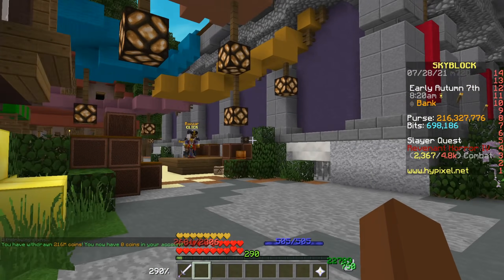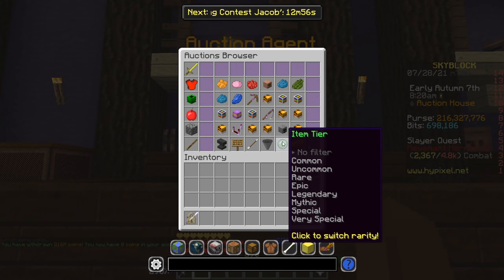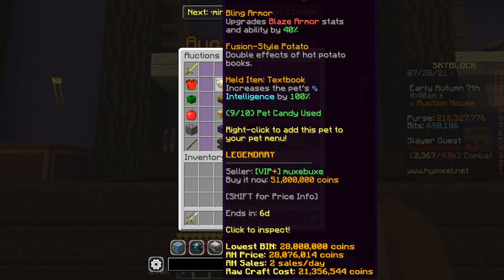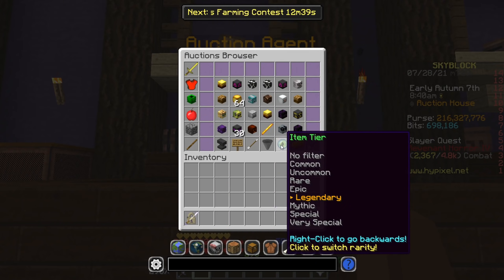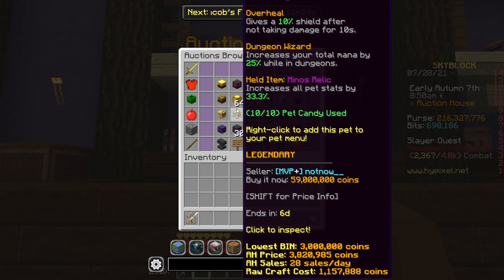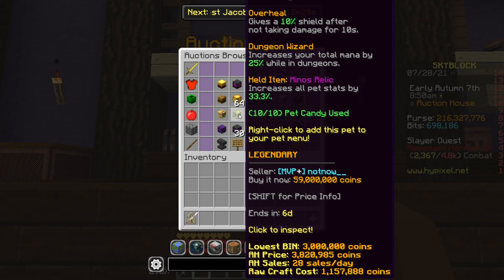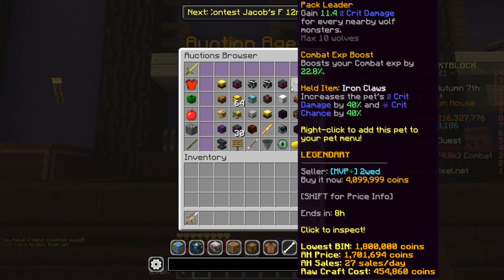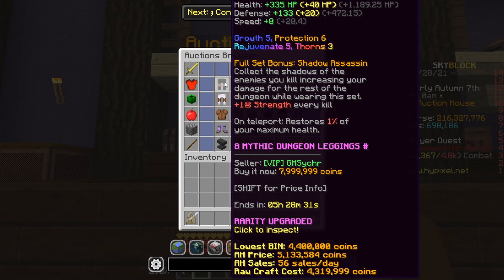Let's begin searching for items we could flip for profit. I'm going to focus a lot on the auction house and see if we can craft some items for profit. I put the filter to random and legendary tier — you can also do mythic tier. These are typically high-ticket items. Right now we have some pets that can be quite a bit of profit, though pets are a bit of a gamble because you might not get the right tier. Maybe some armor pieces could be profit too.